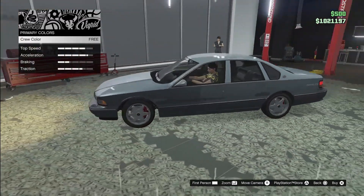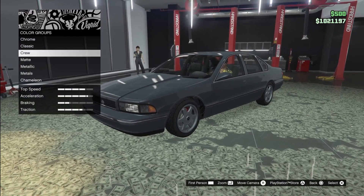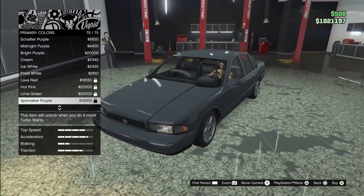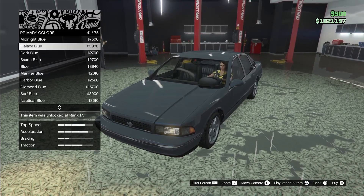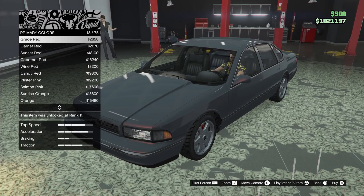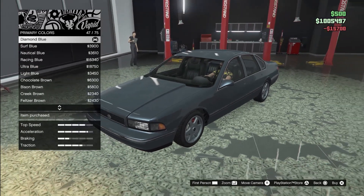For the respray, the hex code color is called pewter — P-E-W-T-E-R. I forgot the pearl so I'm just going to choose one I like. I want to make it a little bright pearl. Diamond blue is a perfect color — going with diamond blue.